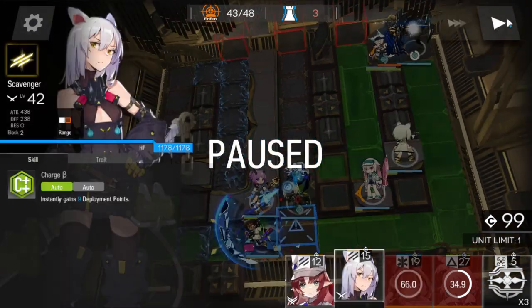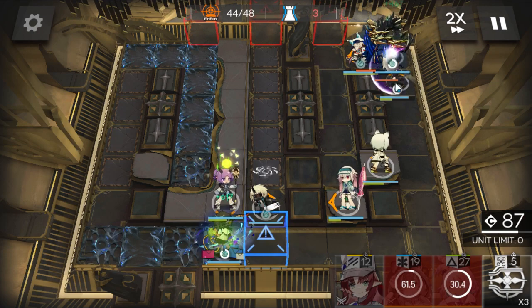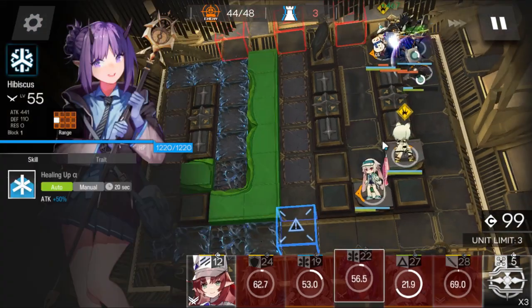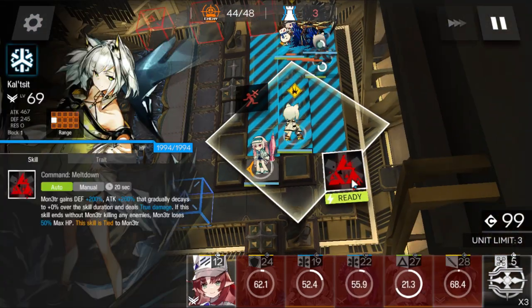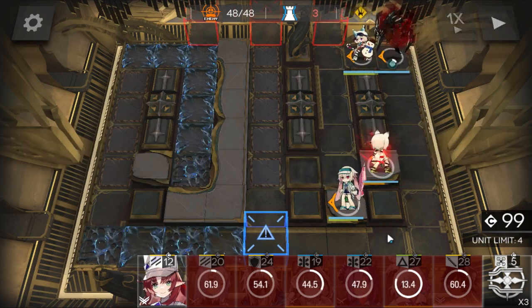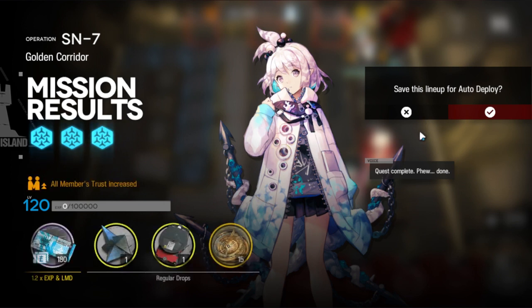I'm just gonna retreat Honeyberry to free up space because I mistimed Monster's skill and one's gonna leak — gonna deploy someone to stall a bit. Activate Kedishi's skill once you can. I messed up a bit at the end — should have activated Monster's skill earlier and retreated Cardigan at some point to let all the enemies come past so Monster can kill all of them. But that's that. Hope this helped, thanks for watching, and bye.